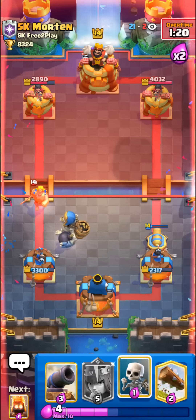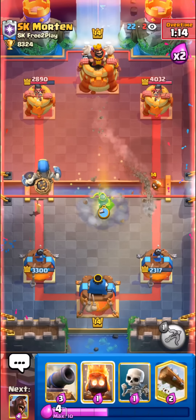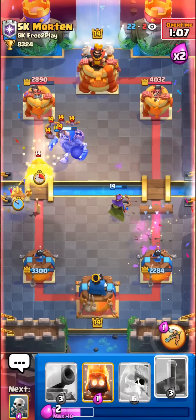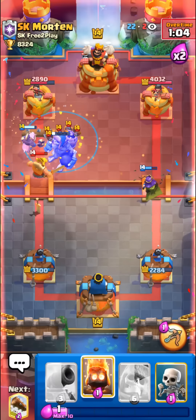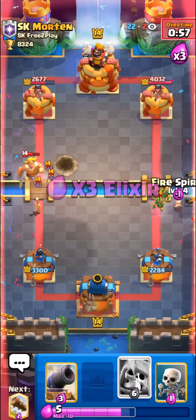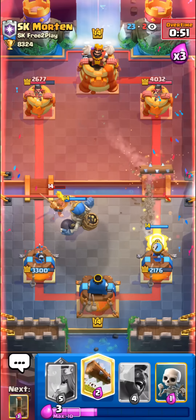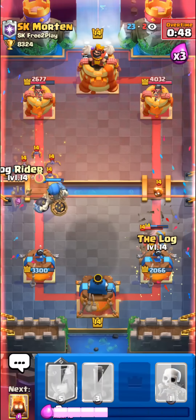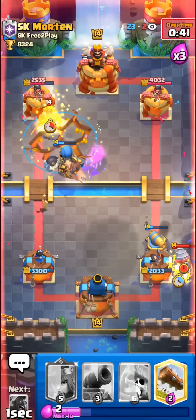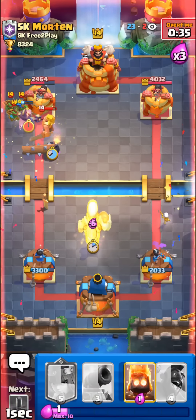He's defending really well but maybe we can get something going as we head into triple elixir. Really good queen there going to kill his spear goblins and distract his fire spirit. Going to go with my hog rider — not even going to bother with the fire spirit on his bats. Going to prediction log — got the log right there. He just had to spend a pretty late cannon onto our hog rider, which is pretty good for us. Maybe we can try to outcycle him. Giant skeleton always applying good pressure — really good cannon predicting his drill. Going to go with my hog and a fire spirit on his bats finally.